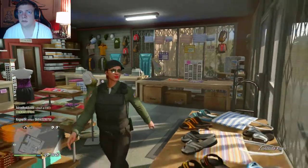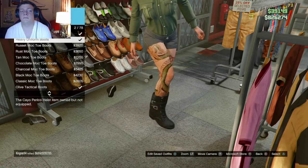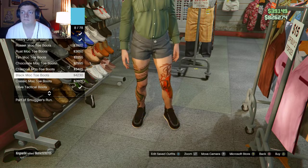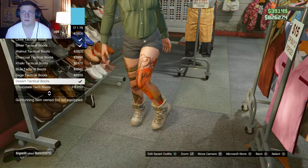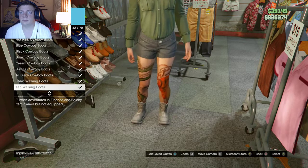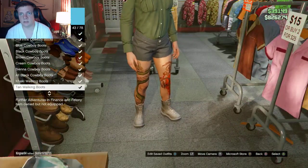The first thing we're going to do is the boots. You can use the heavy uniform boots, but since it's going to be desert camo, I wouldn't recommend those. You could also use the desert tactical boots, but I don't like the way those fit. I actually use these ones here — the tan walking boots. They're smaller than the tactical boots, but also a tighter fit.